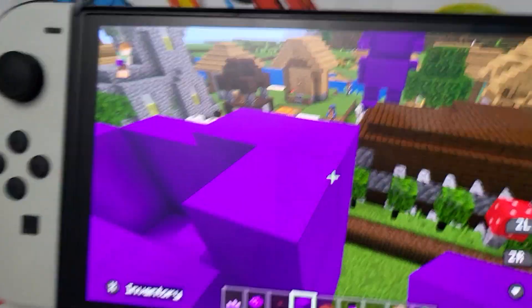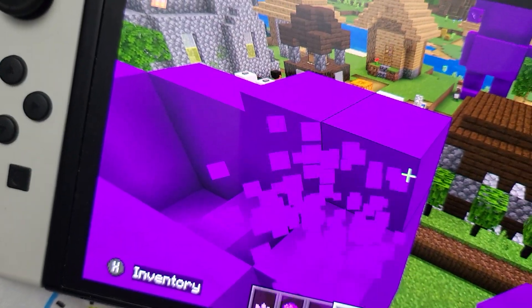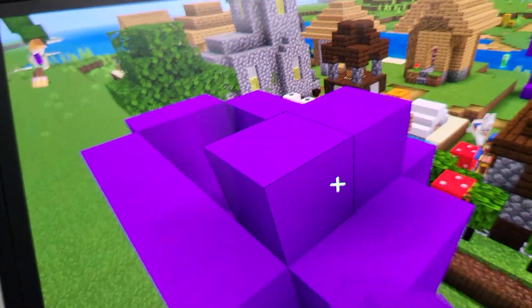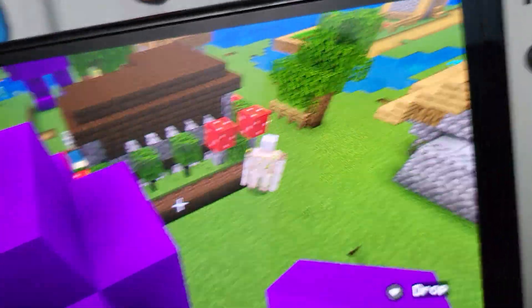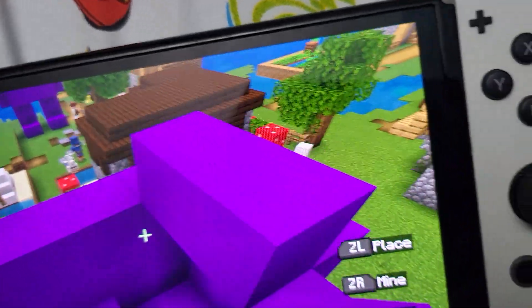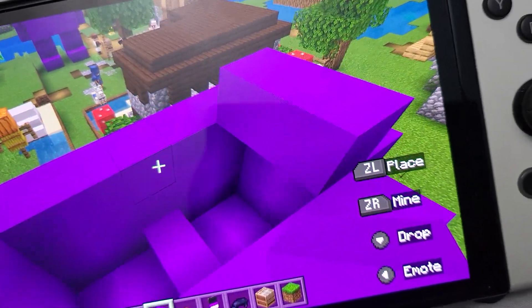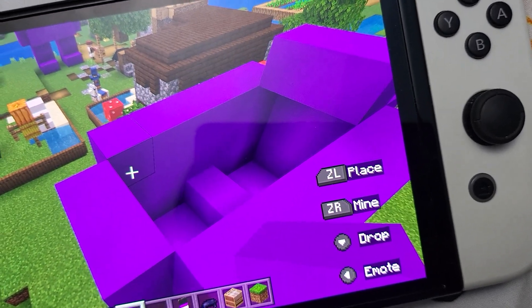Basically what you had to do right there, you just have to go on top and place that block, place this one right here, and keep placing blocks two, two, two, two until you get to like this block.